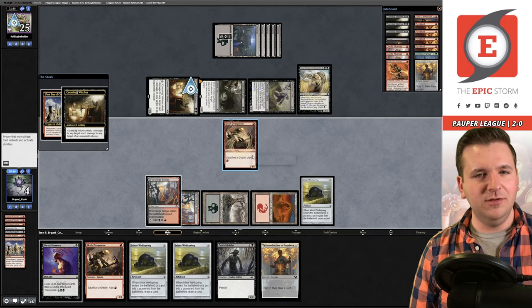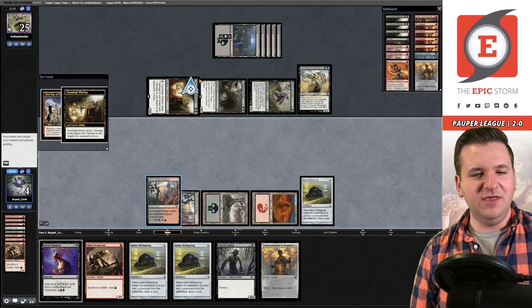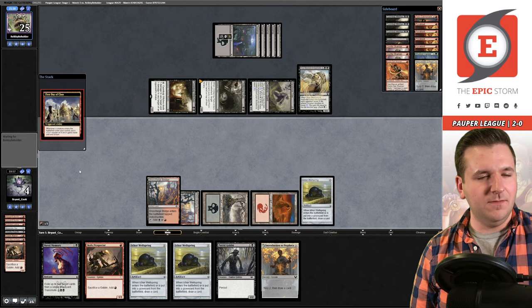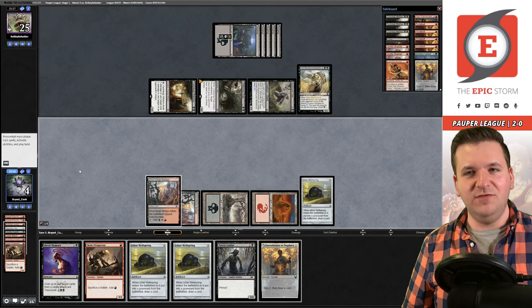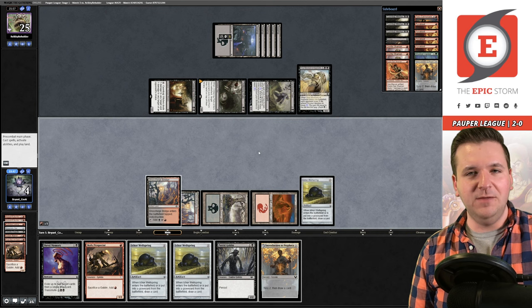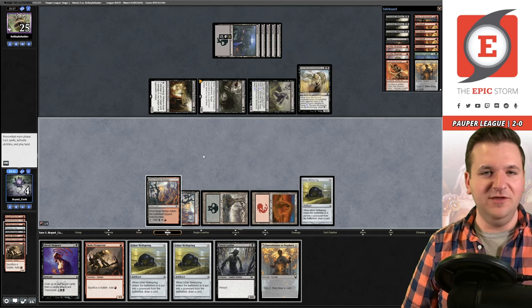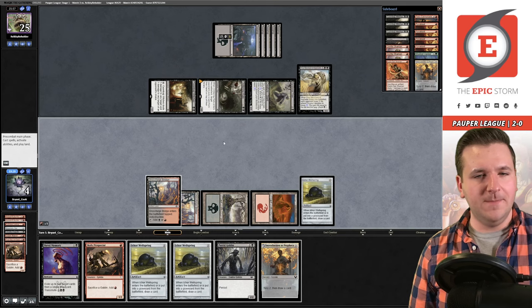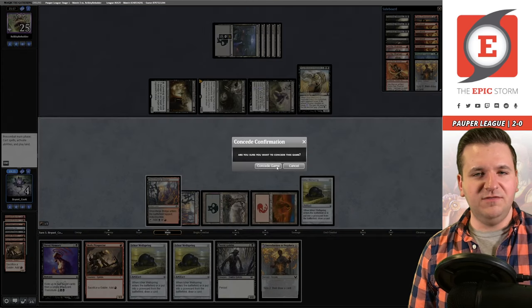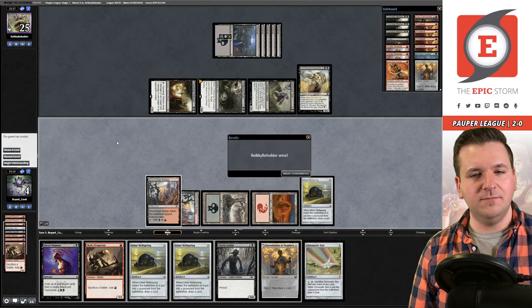I sacrifice the Goblin realizing I'm a mana short. If that was the case I was supposed to rummage. I can play another Prospector but it still doesn't do the job — embarrassing. We're just dead on board. We concede. I check the top card — didn't matter, wouldn't have hit the untapped mana source. On to Game 3.